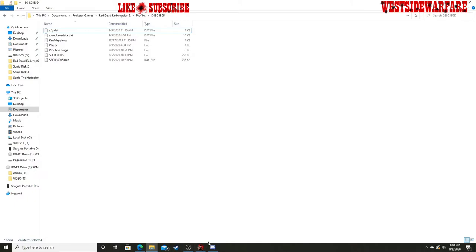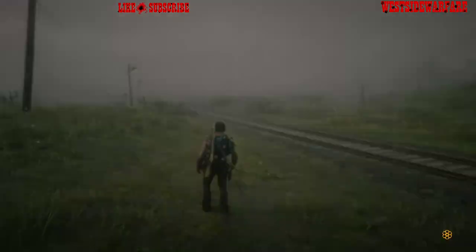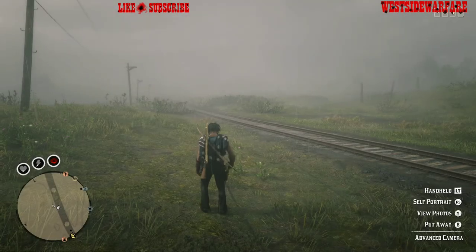Let's go back to Red Dead Redemption and look at our camera. They're still probably going to be there — and they are gone. So there you go. All photos empty, all photos deleted.